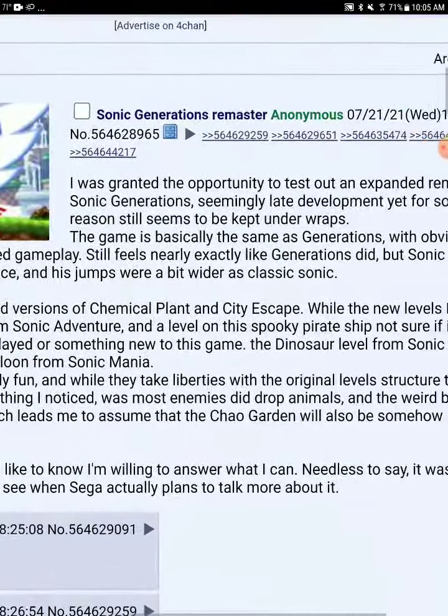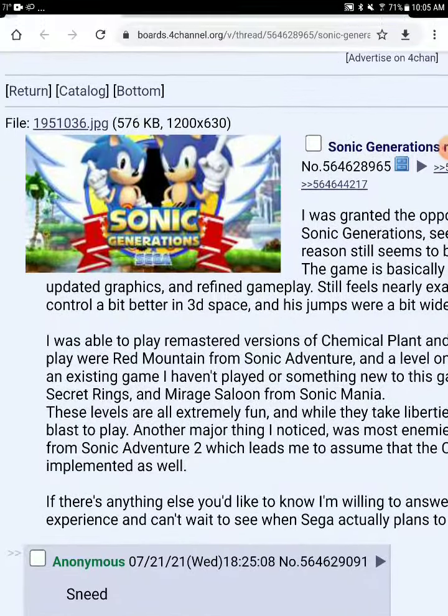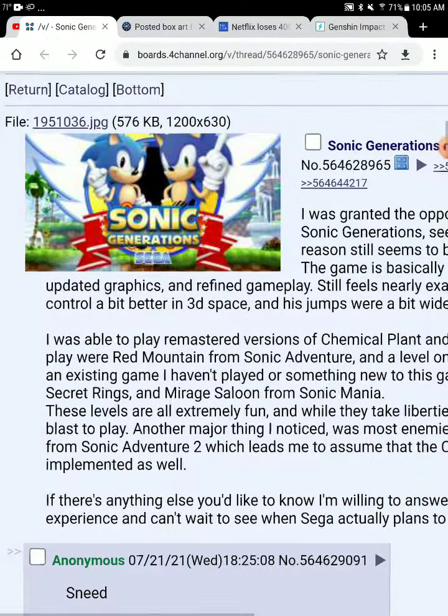Another major thing I noticed is that enemies can drop animals and weird bottles from Sonic Adventure 2, meaning that the Chao Garden also seems to be included as well.